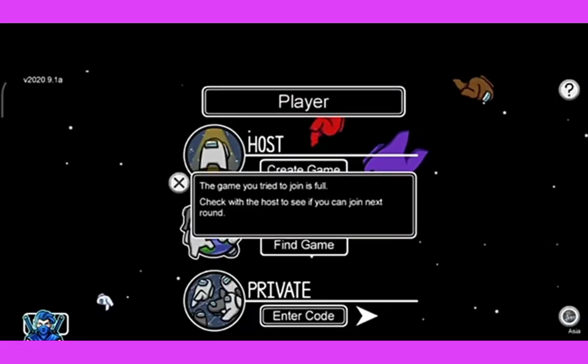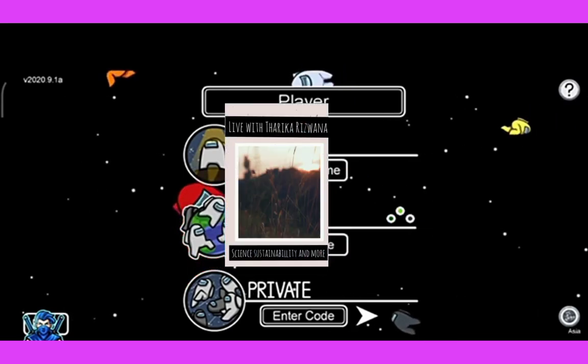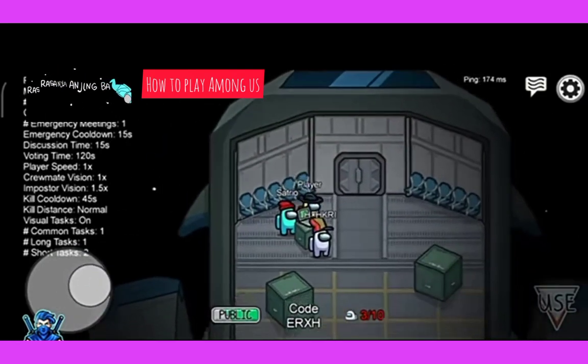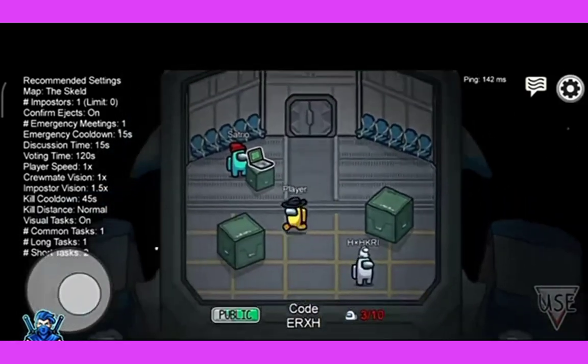If you click online, there will be a find a game option. If you want to join with some others, you need to click find. Or else, if you want to join a game with a specific name, you can join in that name.